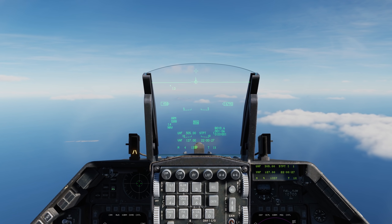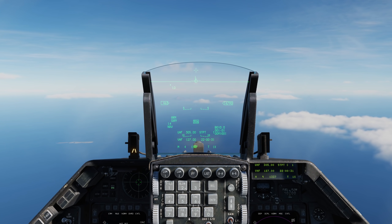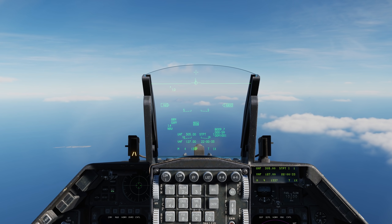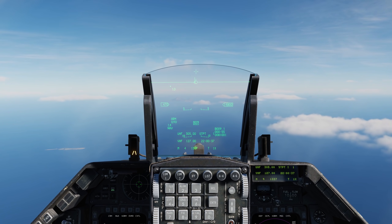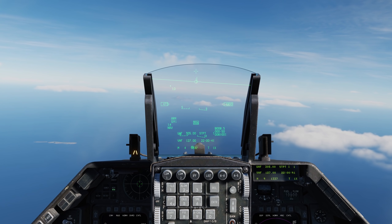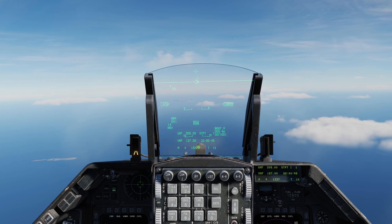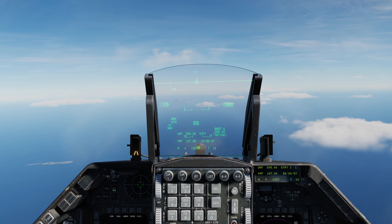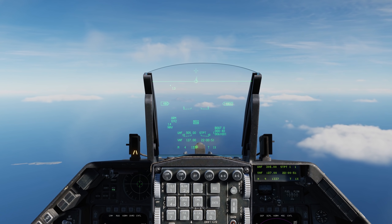Hey everyone, Wags here from Eagle Dynamics. In this DCS F-16C Viper video we're going to take a look at the air-to-ground functions of the helmet mounted cueing system, or the HMCS. These include the ability to see your steer point, your sensor point of interest or SPOI, and speed through the helmet, as well as employment of inertially aided munitions like JDAM, JSOW, WCMD, and Maverick. I can also set your mark point through the HMD, all of which we'll take a look at today.